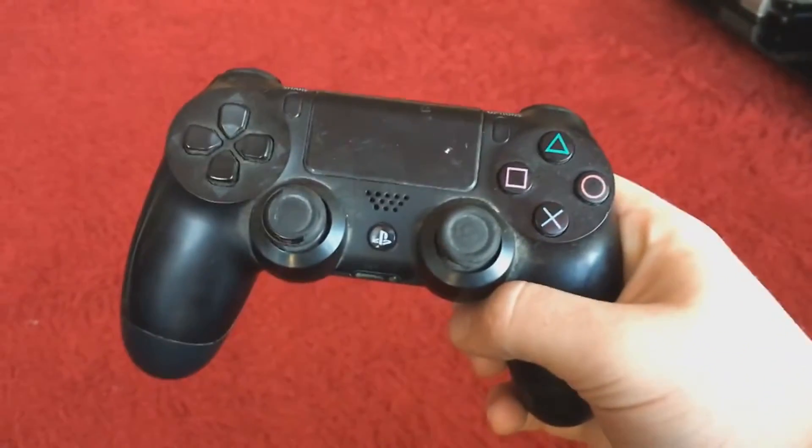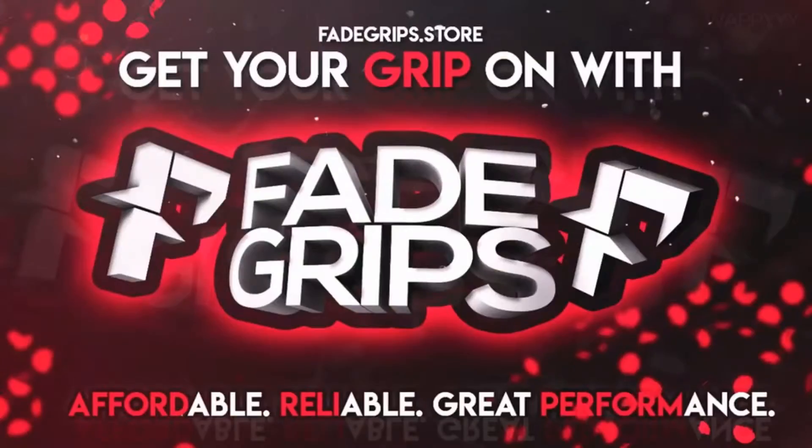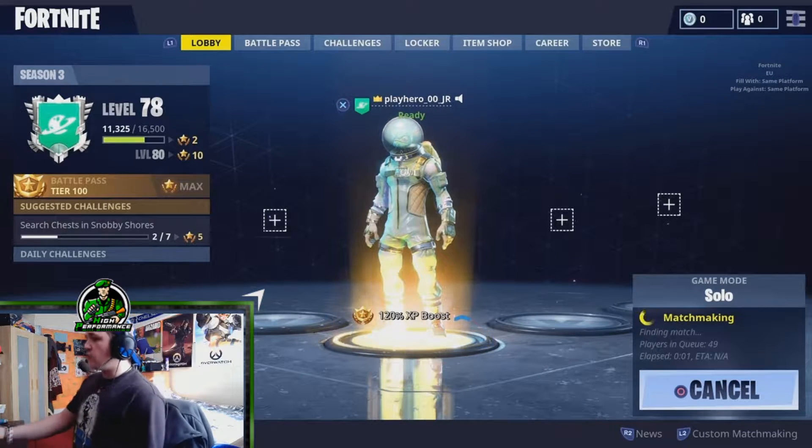Had enough of your grips being absolute trash and wearing down? Go to fakegrips.com and use code 'playone' for a 15% discount. What's going on guys, Player Junior back with another video — today we have some Fortnite live commentary.